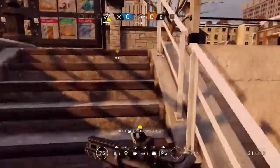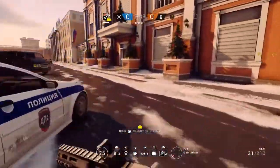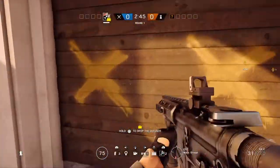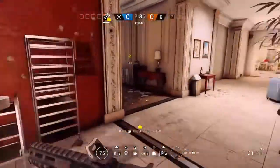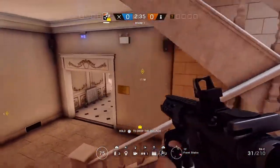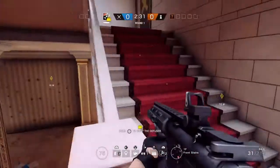What's up guys, Traffic Game here. In this video I'll be showing you guys the best peek with Ash in Cafe. So what you want to do — you're going to breach through a window or a doorway, anything like that. Then you want to go over to the stairwell, right next to where Bomb A is.